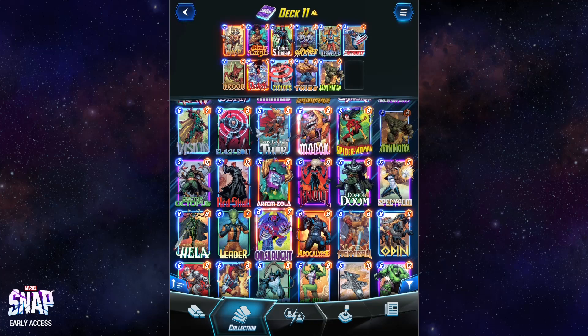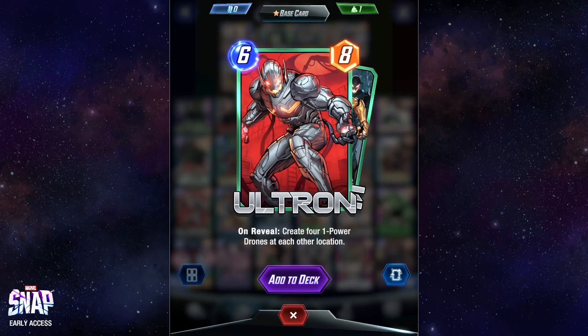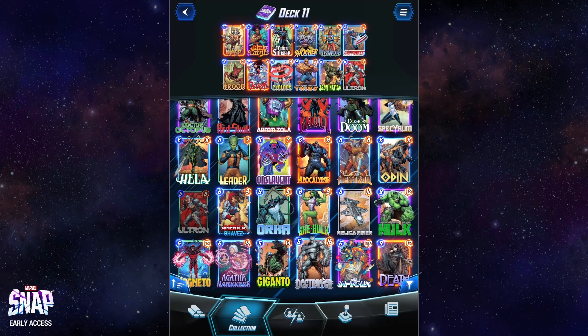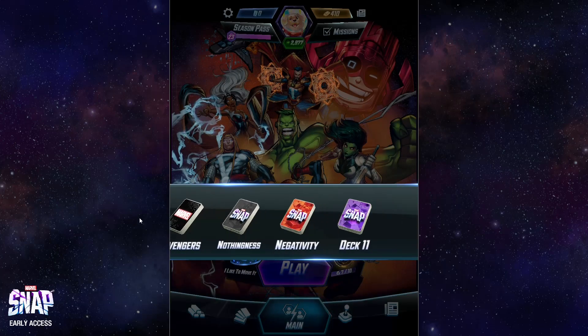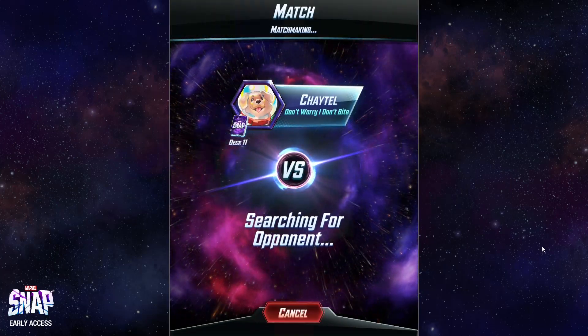And I do have it. Ultron — create four one-power drones at each other location. They don't do anything, so add him. Wonderful finishing card. Okay, we're going to try this — the concept of just not doing anything in order to win. We'll see how this goes.